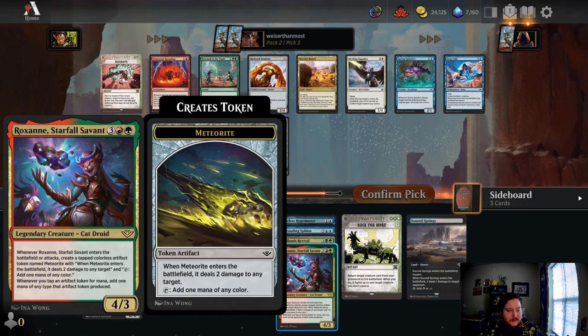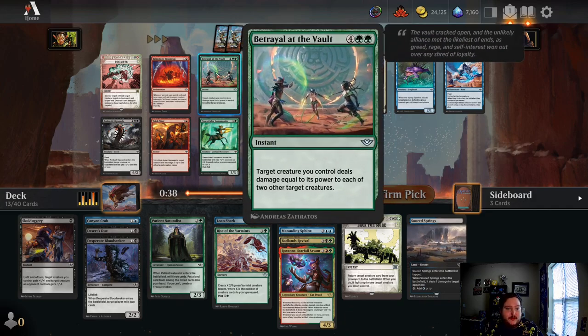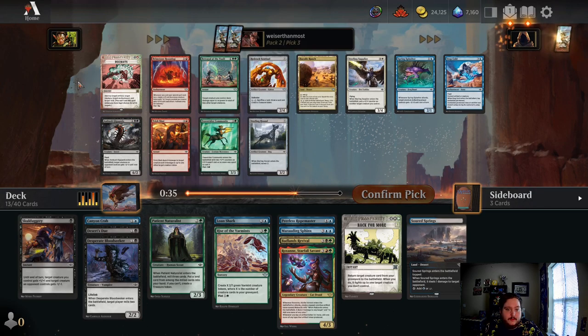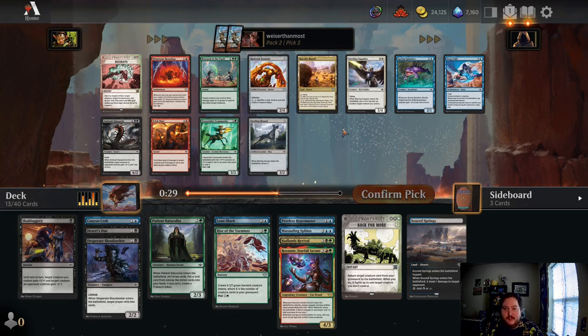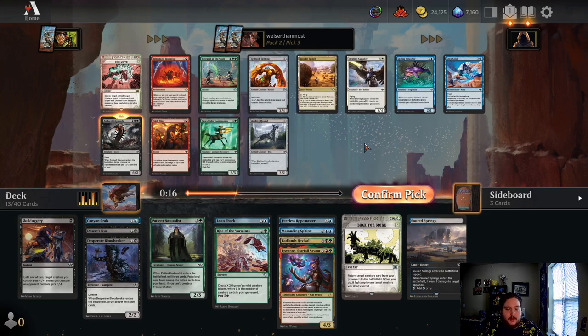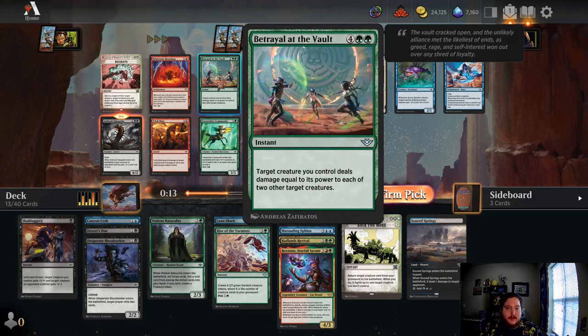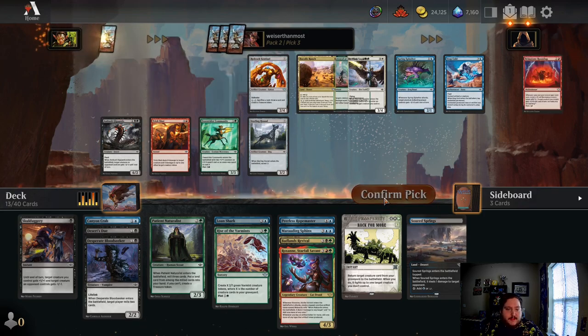Even if we can't really make it work by hardcasting it, we can just bring it back. Betrayal at the Vault is cool, but I'm not sure it's really pick-three material. The rest of the pack is pretty weak, so I think the pick is just to take the Ambush Gigapede here — it's just a big reanimator target. I would like to see Betrayal at the Vault come back though. Maybe I should be taking the Uncommon, but you know what, I think I'm good with the Gigapede.